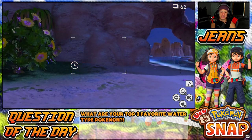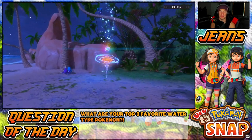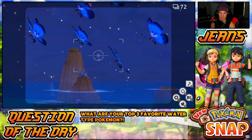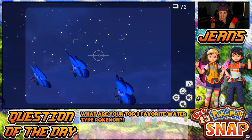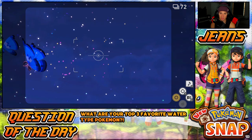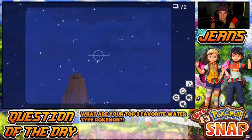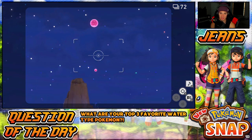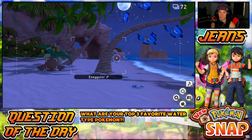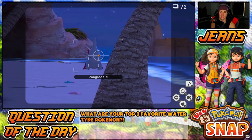We messed up the Zangoose one so I am going to hit retry - I already got the Crab Brawler punching Exeggutor photo, now we're going to focus on the Zangoose quest. Again snipe Primarina - can I do it first try? A little left, little left, start throwing them all. The Vibrava blocked it! Come on, we got to get this. All right we got it - hit her with the Illumina orb, that's turn one. I can't believe we got that but then we messed up the Zangoose.